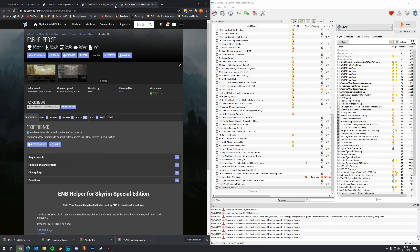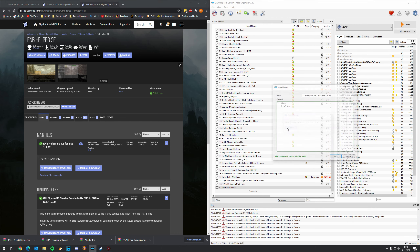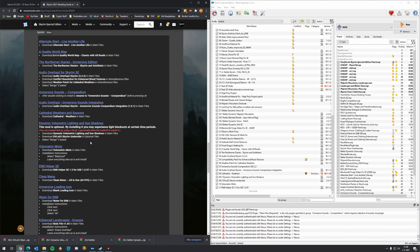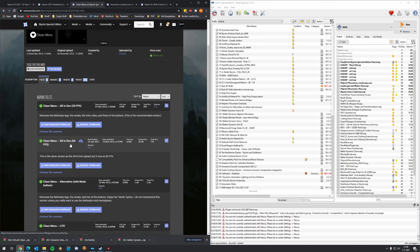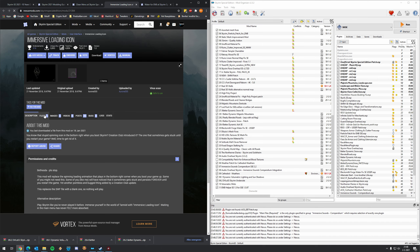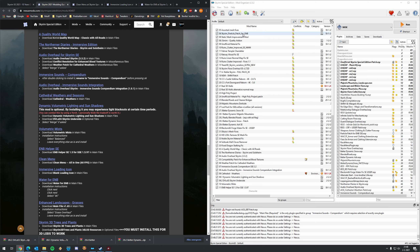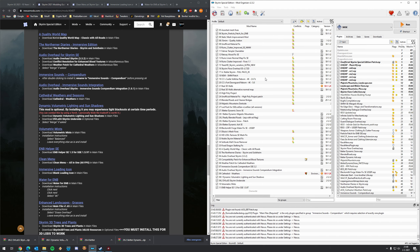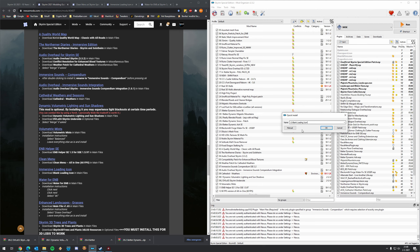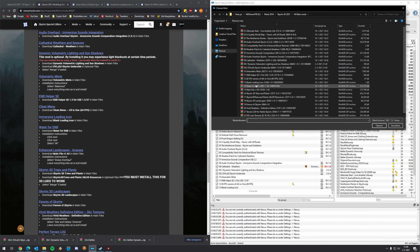Then we have ENB Helper — just the main file. Let's install it: click Manual, press OK, and activate it. Next, Clean Menu, Immersive Loading Icon, and Water for ENB. Let's open up a couple of them. Clean Menu — All-in-One, 60 FPS version — that's what you want. Immersive Loading Icon is just a single file from the main files. And Water for ENB is also a single file — the latest version. For the Clean Menu 60 FPS version: click Manual, press OK.